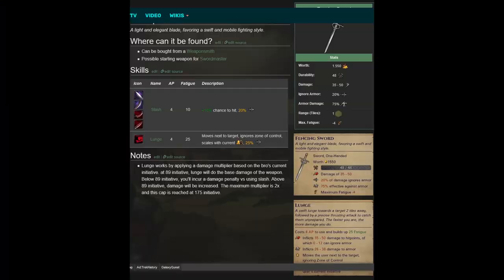Lunging does more damage the more initiative you have. It starts at 89 where you get no bonus damage at all, and it caps at 175 according to the wiki. Realistically you'll have something like 140, and with that plus Killing Frenzy it's going to do huge damage to anything unarmored — pretty much one-shotting things like goblins. It'll also inflict huge damage to orc youngs and things in medium armor like chosen, so fencers are really good against pretty much anything else.